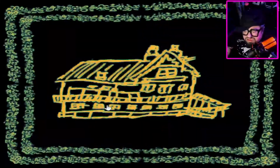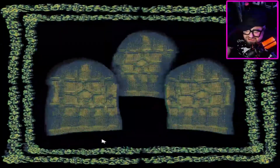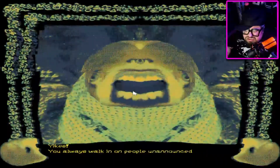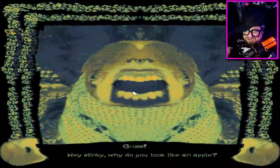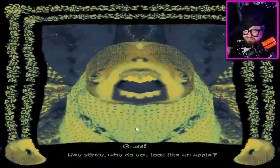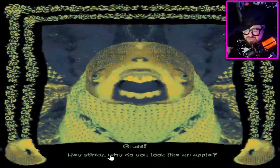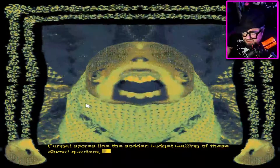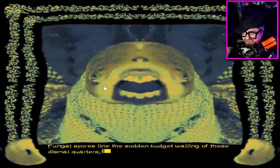Are these three doors? Yikes. You always walk in on people unannounced like that? Gross. Hey stinky, why do you look like an apple? Oh, we get to choose one. So I guess we'll go with stinky. This twisted husk of a decaying flesh suit was once human like you. Fungal spores line the budget walling of these dismal quarters. The text on my screen is really small, that's why I'm struggling.